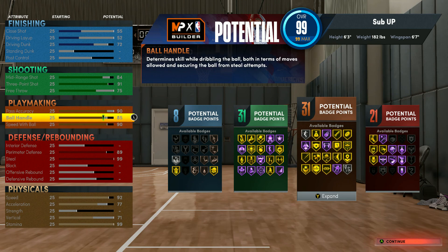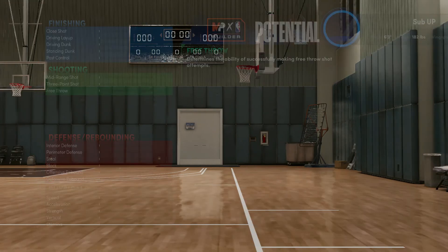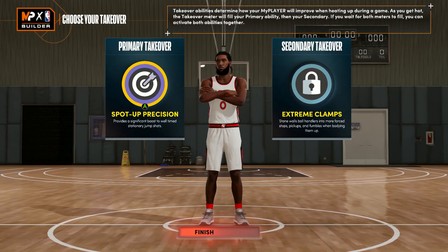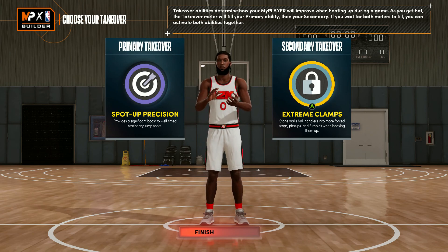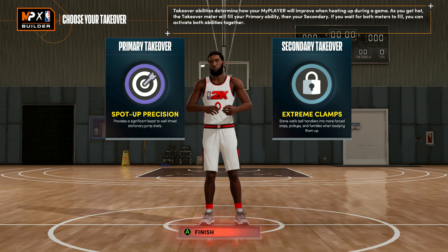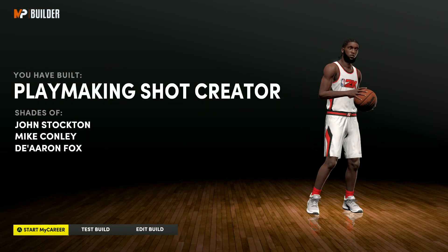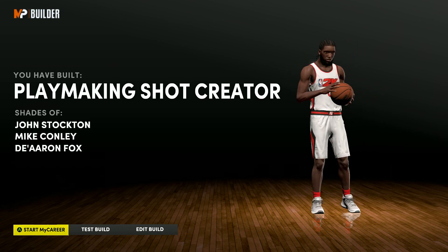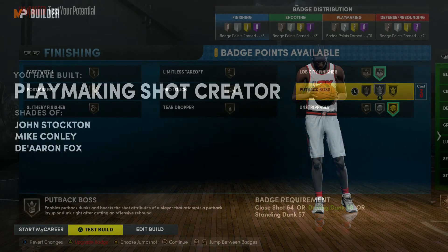With shooting you get a good amount of Hall of Fame badges, but most of them are gold which you don't really need. For primary takeover I went with Spot Up Precision, secondary is Clamps because we're going to be clamping up everybody. The playmaking shot creator shades are John Stockton, Mike Conley, and De'Aaron Fox.